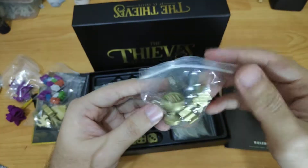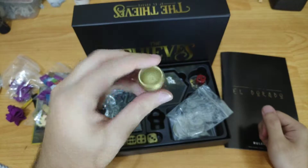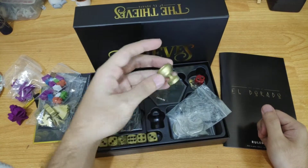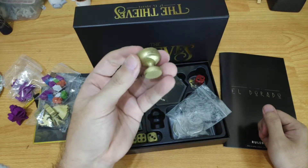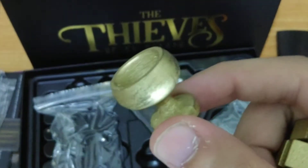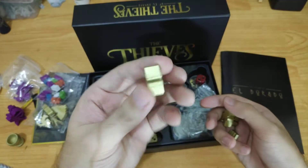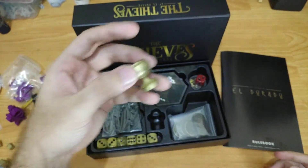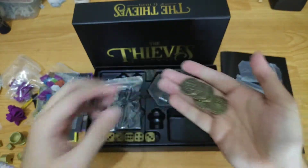Then we have tokens for the Thieves, which also includes a shrine. Once you get this, you can bring it on your adventures and show that you have this shrine — this altar, chalice, or fountain of youth. It's really awesome. We also have outposts, I think for the Thieves, and offerings for the Thieves — all gold coated, just like the rest of the Thieves' components.